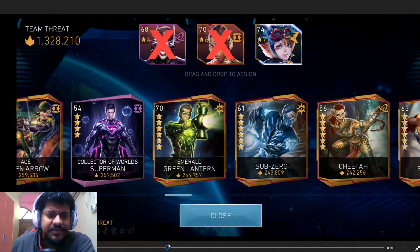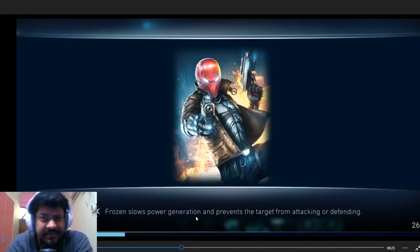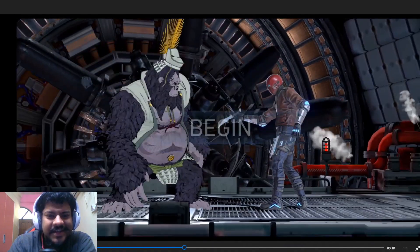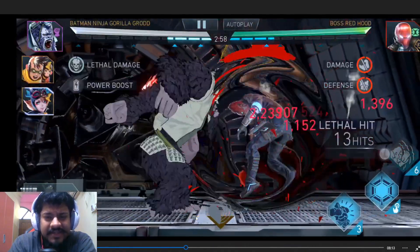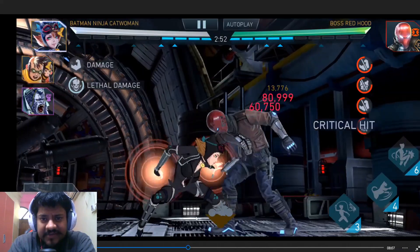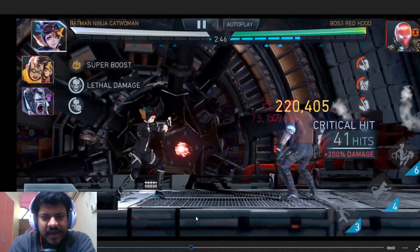Moving on to the next pip - it's against Boss Red Hood and I have the Batman Ninja Catwoman team here with Bat Ranks on Batman Ninja Catwoman. The issue was I didn't want to try the Beta Club because that makes things too easy; I just wanted to try the Bat Ranks and see whether I could one-shot it. It was a risk, but I knew I could do a good amount of damage with Bat Ranks.